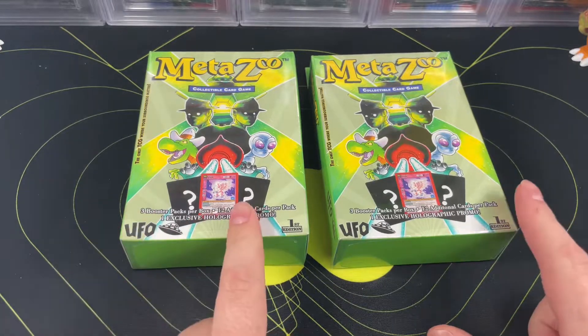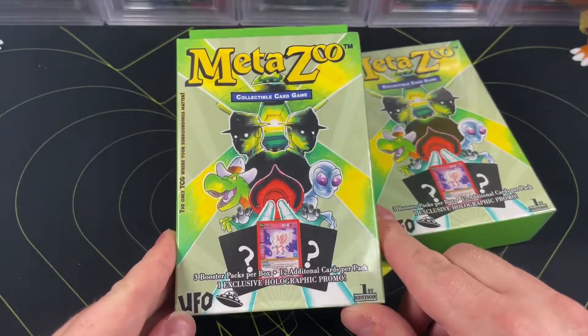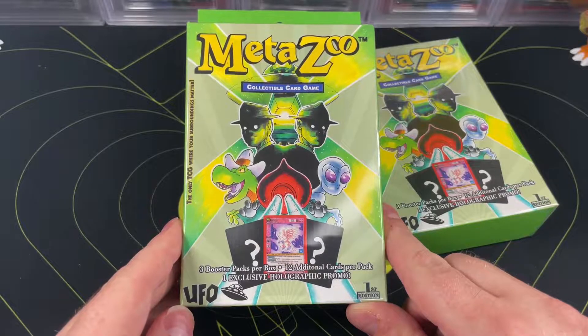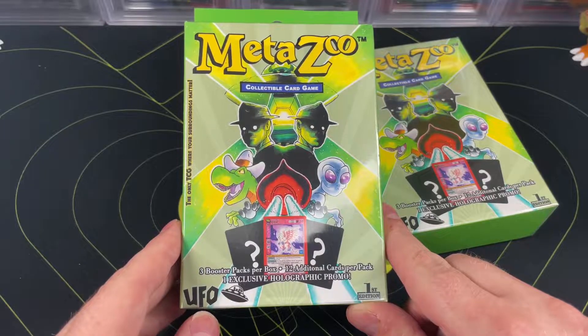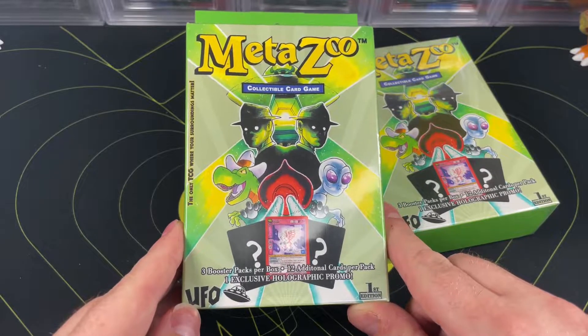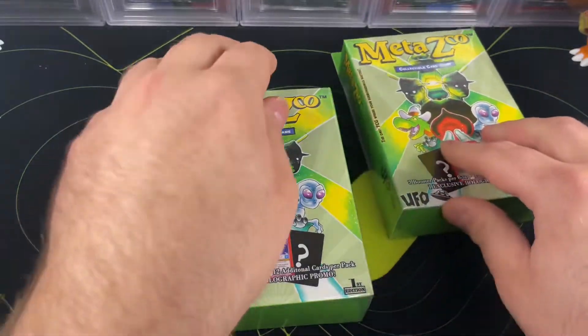Welcome back ladies and gentlemen, we're not opening Pokemon today — we're going to be opening some UFO. These little hangers are from Walmart, they come with three booster packs plus an exclusive holographic promo. I saw these at Walmart and have not opened any of the UFO set for MetaZoo, so I thought we'd just dig right in and see what's inside.